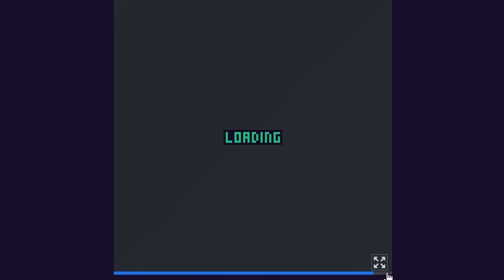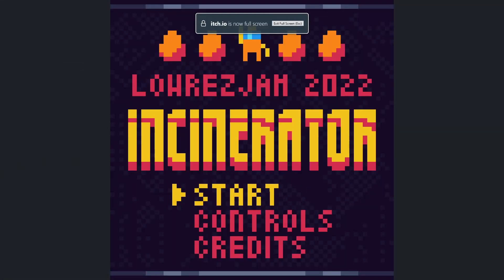Hello and welcome to another video. Today we take a look at Incinerator. This game was created for the Lowrez Jam 2022. The only restraint for that jam is to create a game with 64 by 64 pixels or less. There are no other restrictions, though there are some themes you can pick from, and the theme for this game was 'Kill it with Fire' — so it's about killing a lot of aliens with fire, as you might have expected.